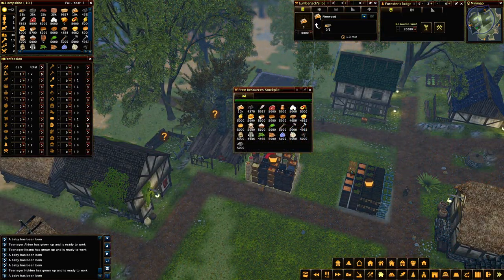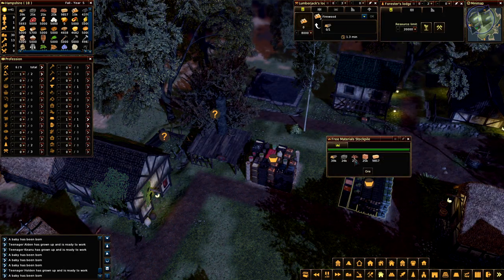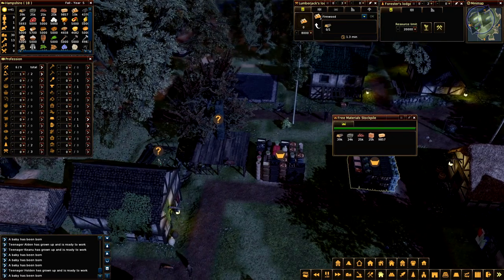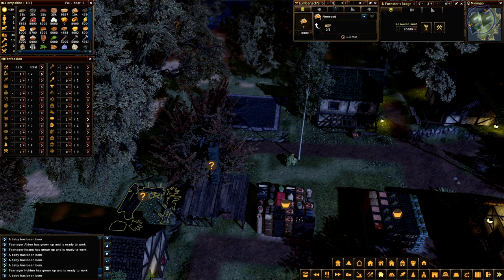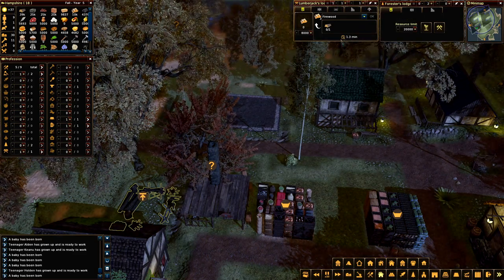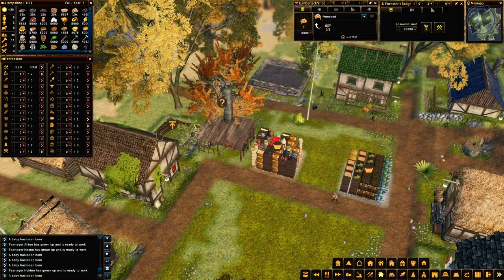Do we have firewood in here? Logs, ore - well, I will put somebody in the lumberjack's hut. Just one person. And they will make three firewood out of logs.